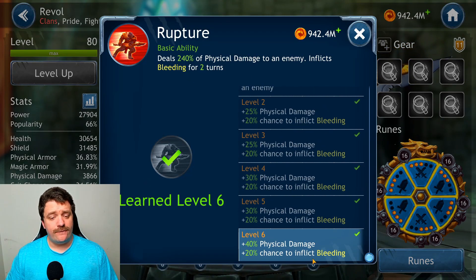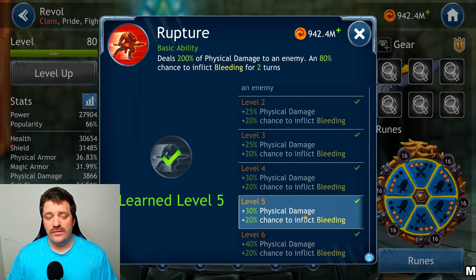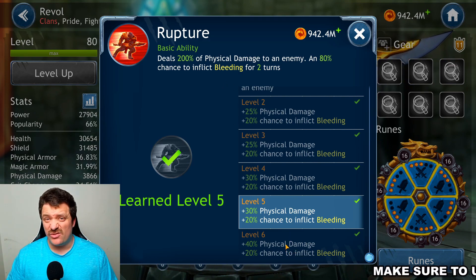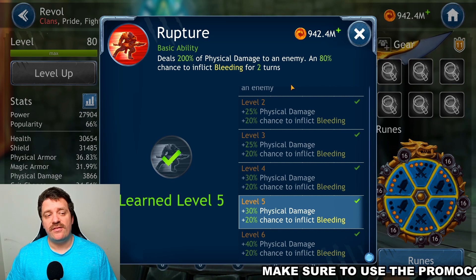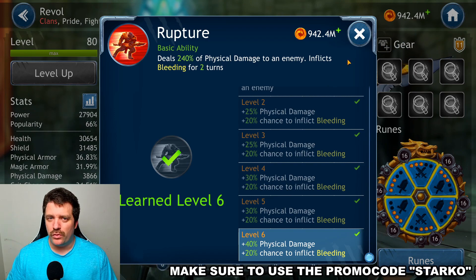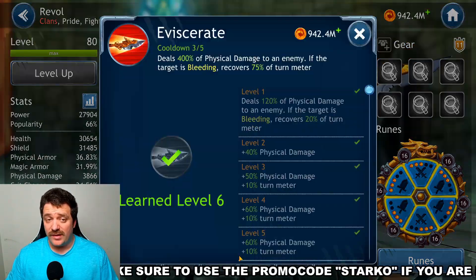The first skill deals 240% physical damage to an enemy and inflicts bleeding for two turns. At level 5 you lose 40% damage, which is manageable, but more critically your guaranteed bleed drops to an 80% chance to inflict bleeding. That makes this skill very important to get to level 6 as well.